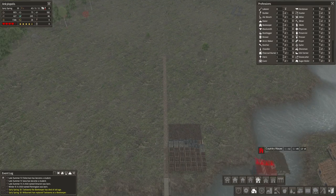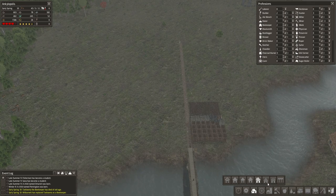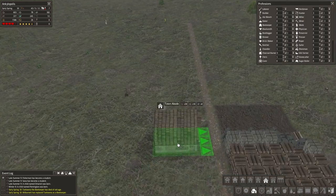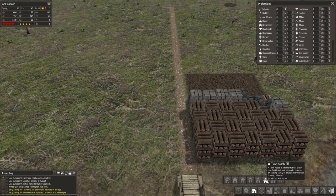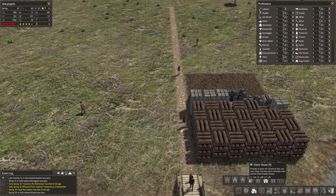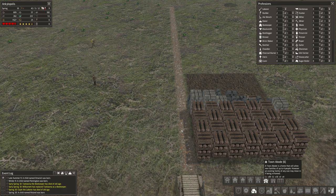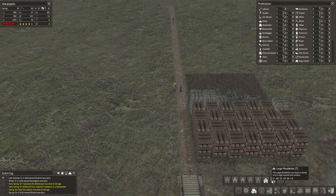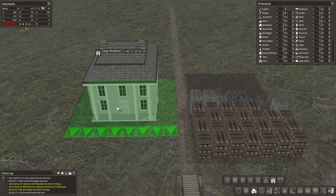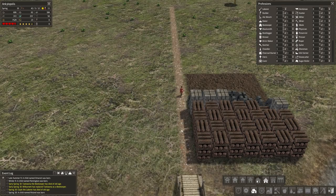I'd like to try country houses - they're 4x4 as well. But there's also town abodes. From what I've read, most of these houses have upgrades. We already know wooden house goes to stone house, stone house should upgrade to the country house, and there's a fancy special country house you can upgrade to eventually. Town abodes should have a couple upgrades, and large residences should have a couple upgrades too. So with bricks, I could technically go all the way to large residences, but I want to get either town abodes or country houses to start.